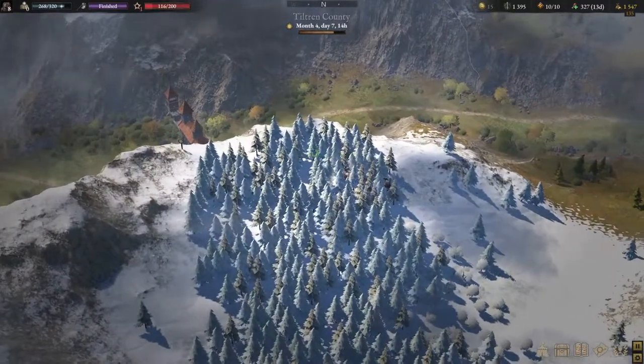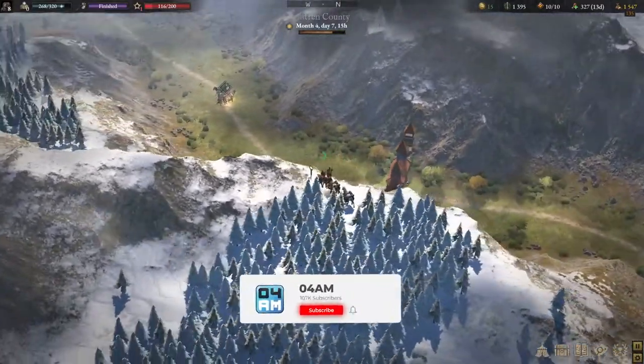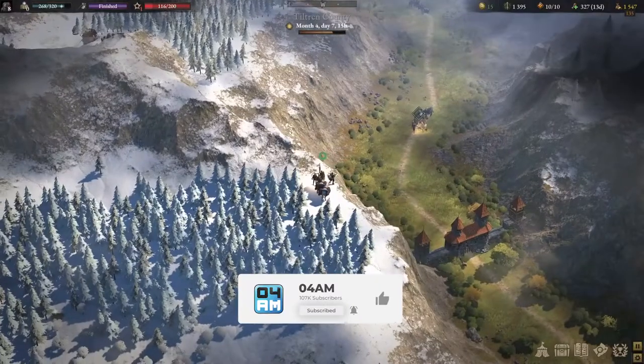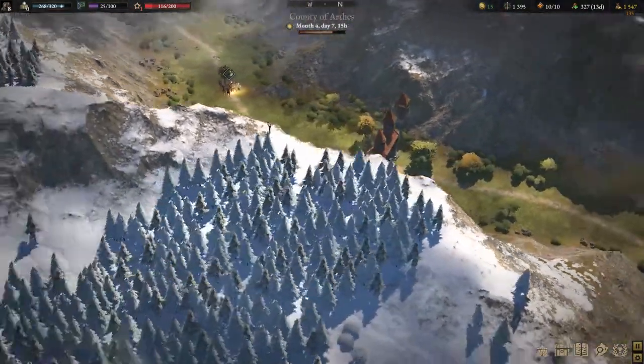At the very end, at this ridge right here, you can already see the Edoranian border crossing, and this is also the place where you want to place a Pilton. So if you click that one, it will bring you to the other region.